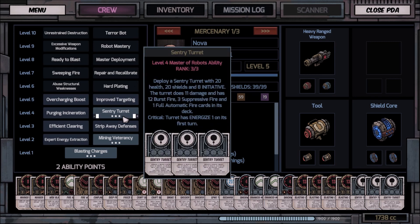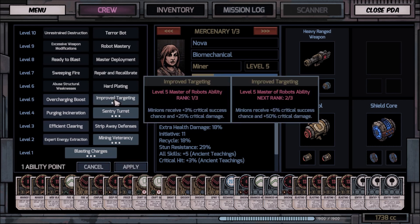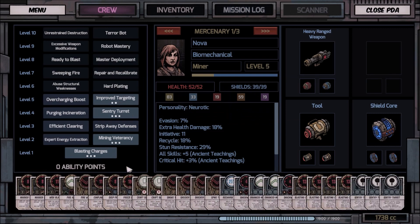I've already got the sentry bots fully upgraded. We'll put it in right there — minions receive nine percent crit damage chance, 75 or in six, and 50. Yeah, that'll work.